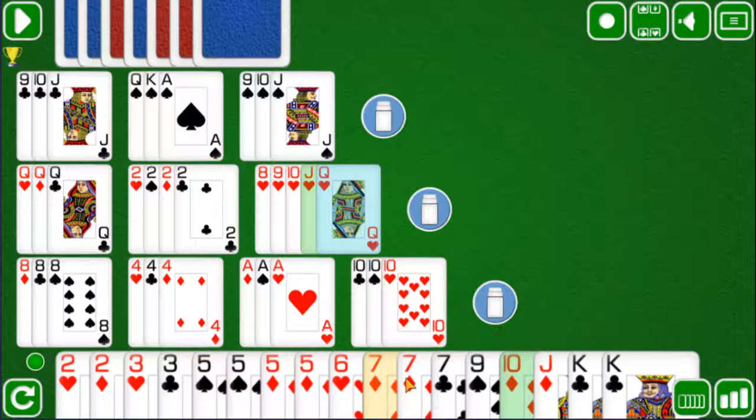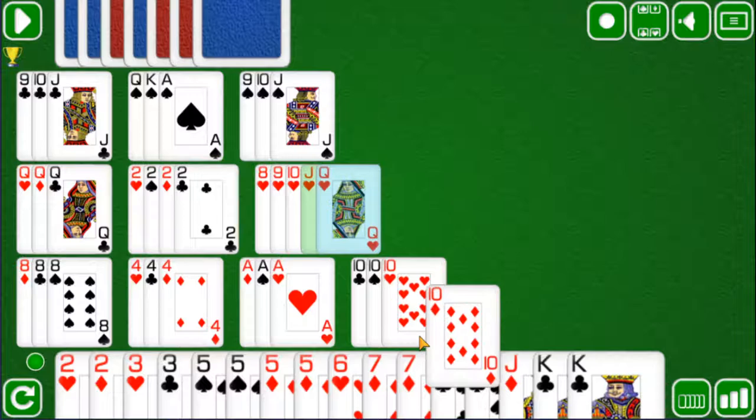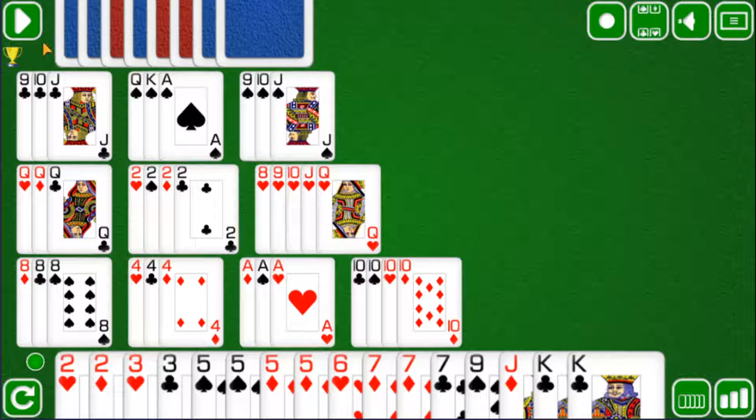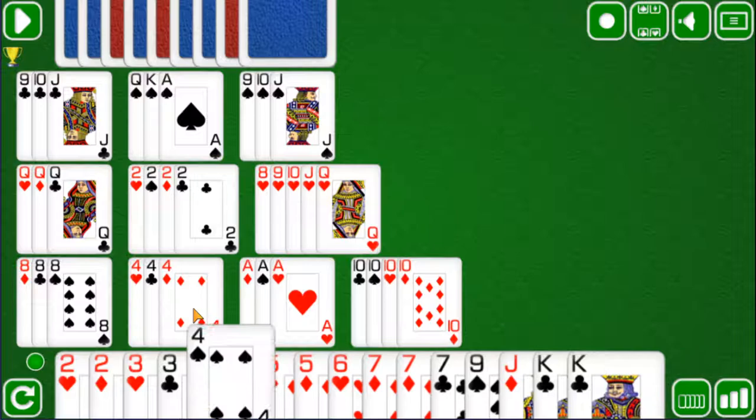Let's quickly go through all these cards — it does not seem like we can make a move. We could add that 10 of diamonds there, but as you can see, sometimes it is quite hard to make a move. This 4 of spades can be added to create a set of 4 since it is a different suit — we can add it onto this pile.